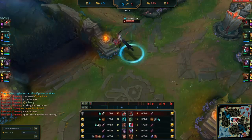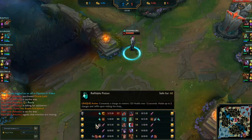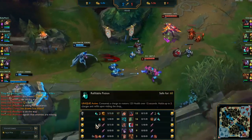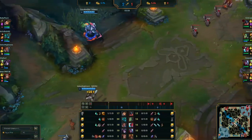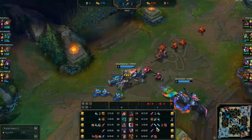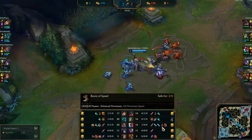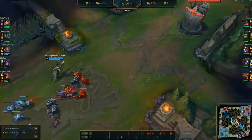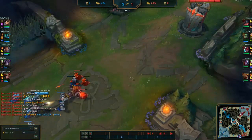He's back in lane so I'm going to back and reset. He just bought cloth armor and a refillable, but I got 300 gold from the kill so I have a lot more gold than him. I bought two daggers for attack speed, boots for movement speed to help close the gap, and an extra potion.